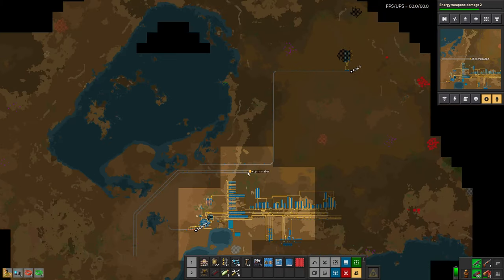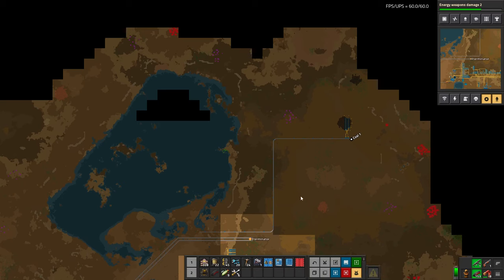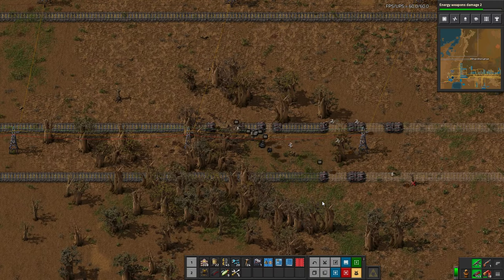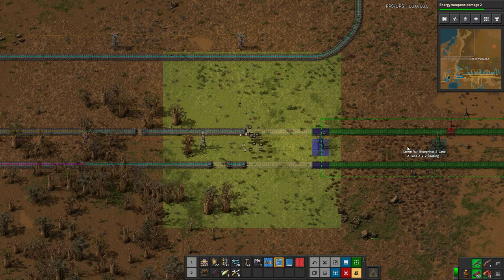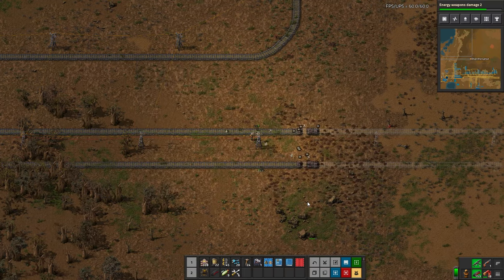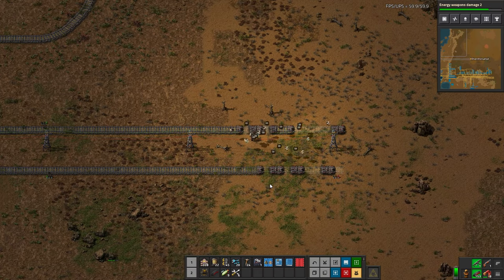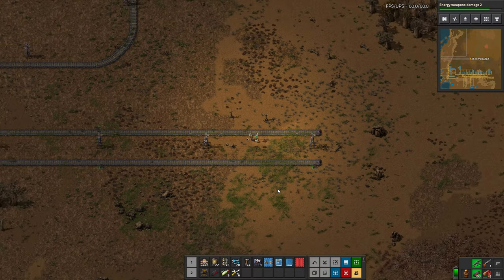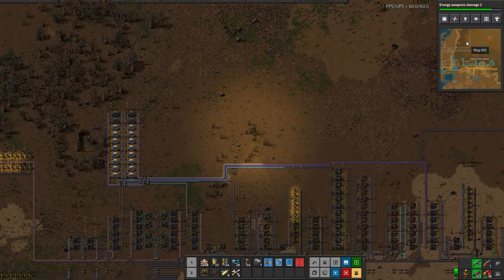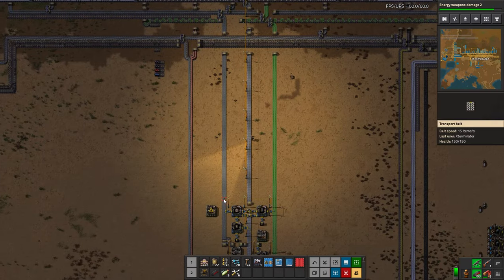I'll show you how to turn that two-lane junction into one lane — it's pretty straightforward. We need to go retrieve some more signals, and I'm going to attempt to line up the T-junction the best I can with this line. We may have a little bit of a finicky squiggly line there, but hopefully we can avoid that. Let's go ahead and collect more signals. We could grab some chain signals as well, and probably some more power poles.